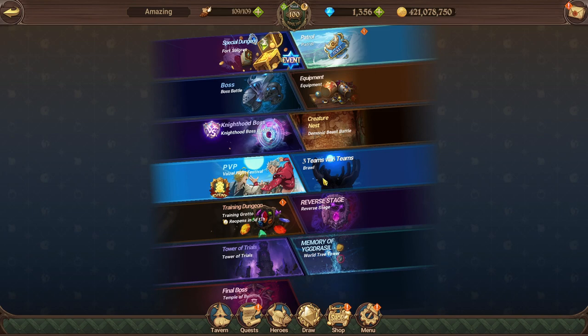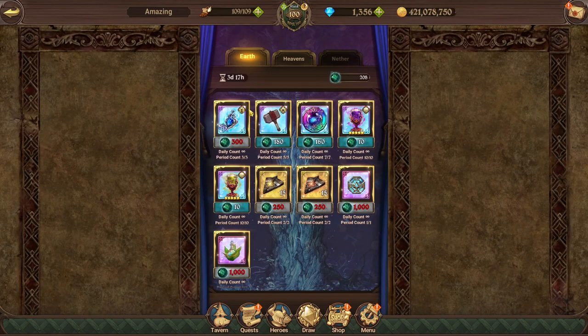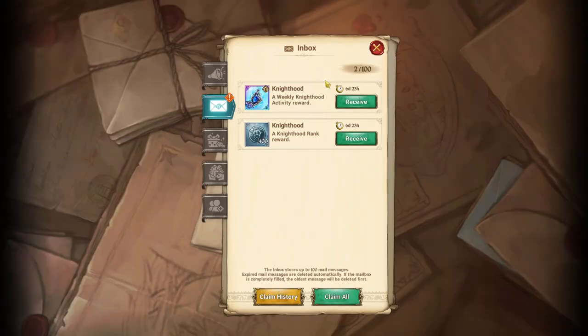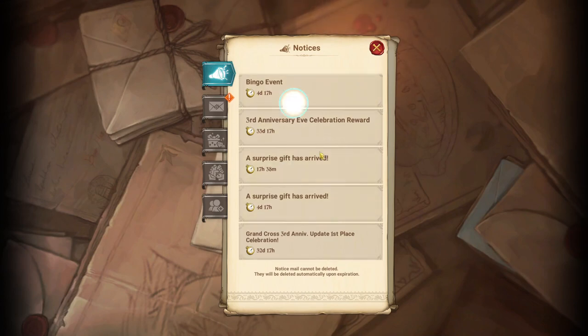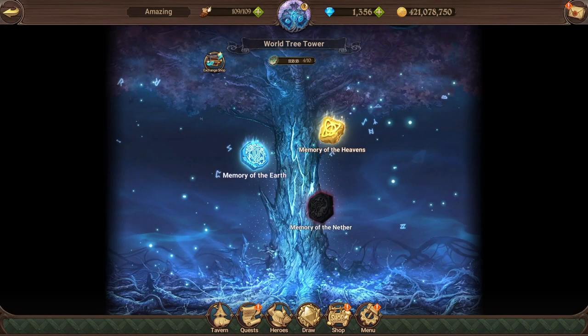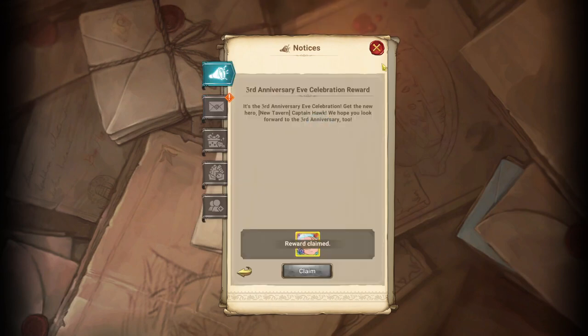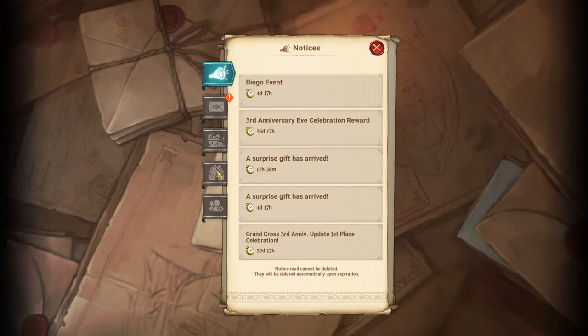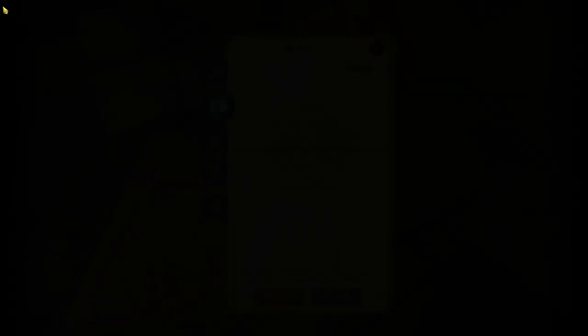Another place is the World Tree — it does have SSR pendants, not at a great price but they are available if you want to get them that way. The final place would be through your inbox from events. Sometimes they do events where they just give out SSR pendants, and if you're lucky you can definitely pick one up. I'll just claim this SSR pendant from Knighthood rewards.